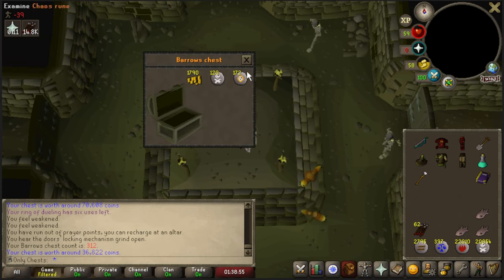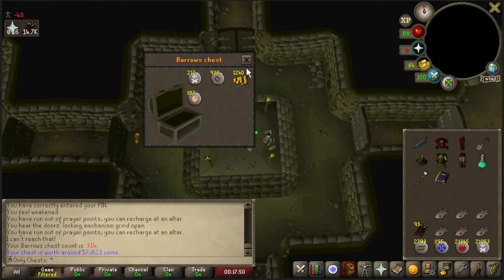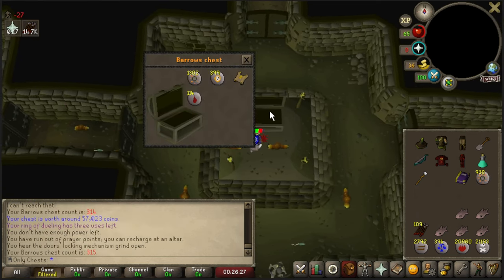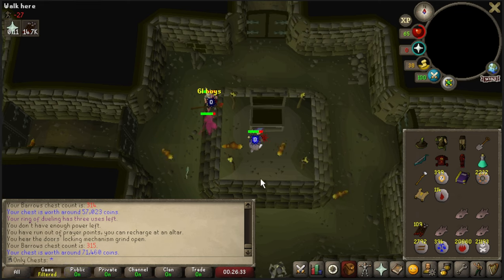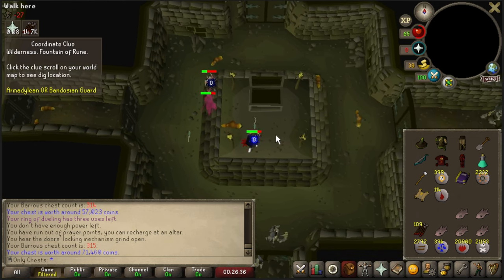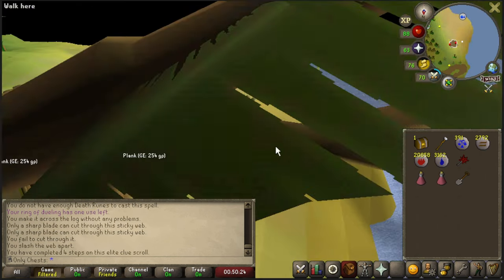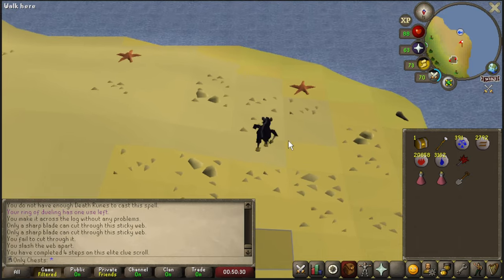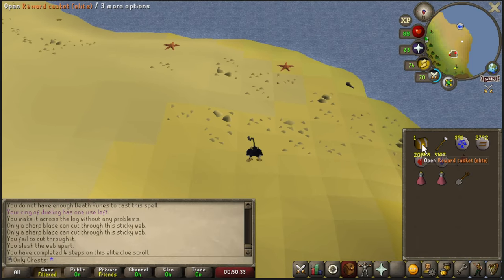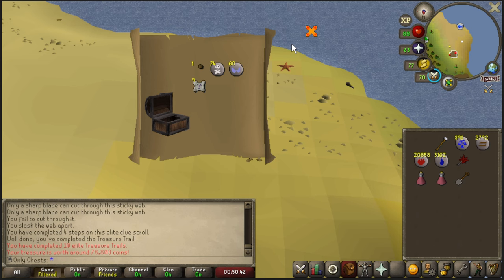Chests 312, 313, 314, 315 — and we get our first Elite Clue of the day. We've gotten four of these and we haven't gotten an item. And these are two times as rare. I'm going to be honest, I hate these wilderness steps so much. We managed to finish this Elite Clue Scroll. This will be our 10th. I'm not expecting anything useful because these have been all trash so far — and they still are. Jagex, please fix Elites. These are awful.